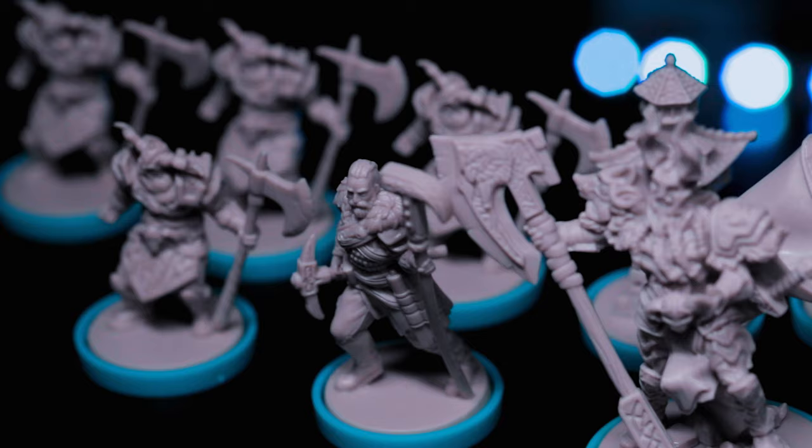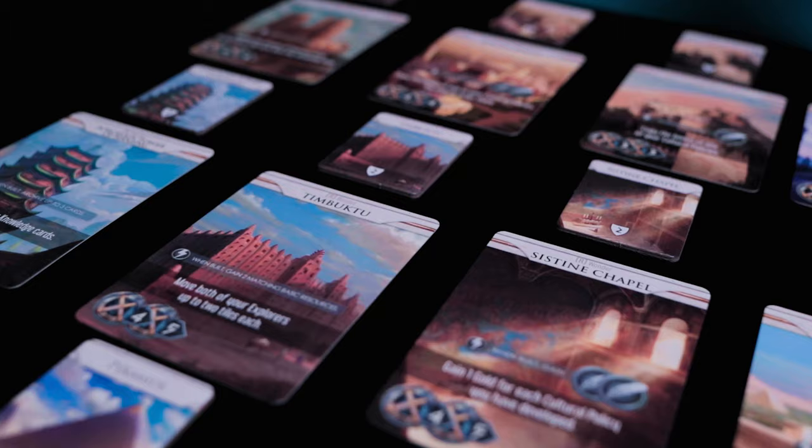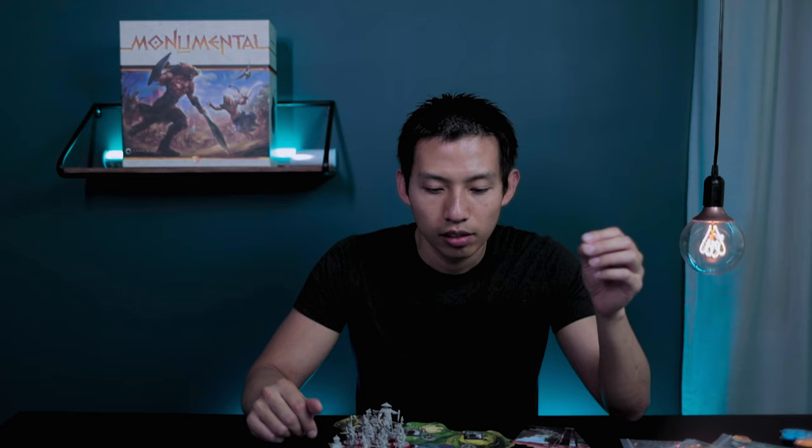On your turn, you get to choose between a bunch of different actions. You can conquer new territory, you can develop your city more, you can use your explorers to gather different resources on the map, and you even get to make these super grand landmarks or wonders that you can develop in your city. Time is measured by the progression you've made in your era deck, so this will dictate when the game ends. As soon as you draw the last card, that will trigger the end game.